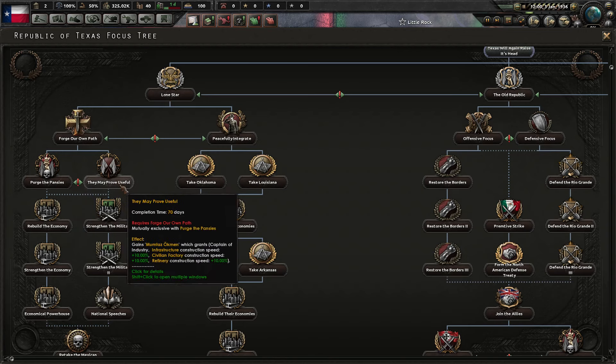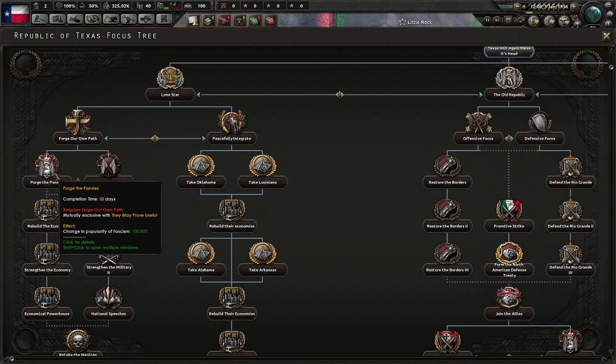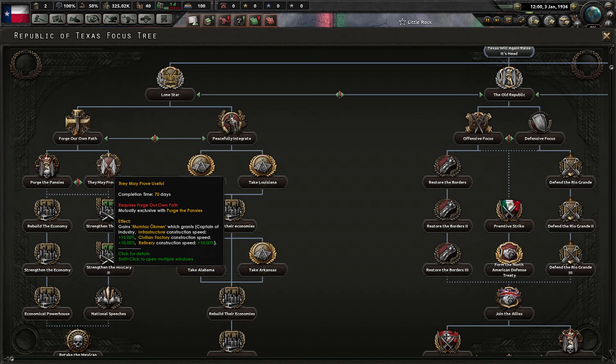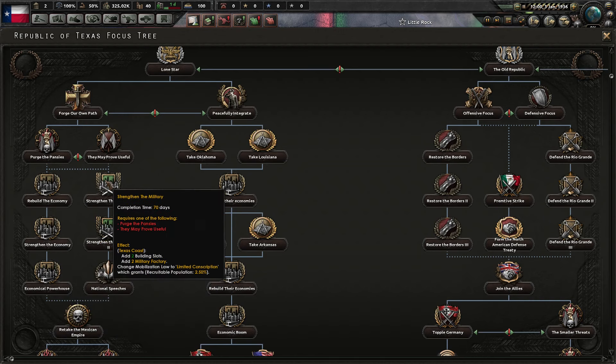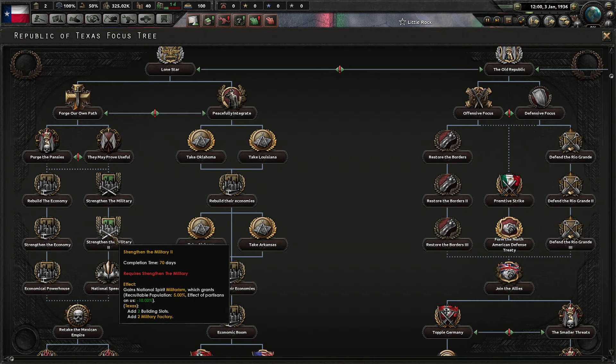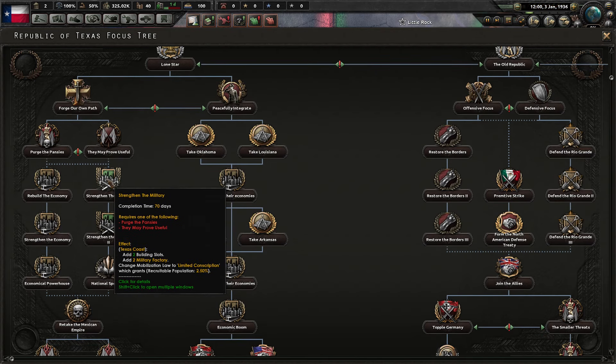You have these two options. This one just gives you 100% popularity of fascism, which you already get with the event, so it's kind of useless. This other one is better — this guy gives you construction speed and refinery construction speed, which is actually useful. Then you have your typical industry build-up stuff. What makes this really interesting is you get the classic military youth focus, plus militarism, which gives you an extra 5%, and I believe one brings you up to limited conscription for free.